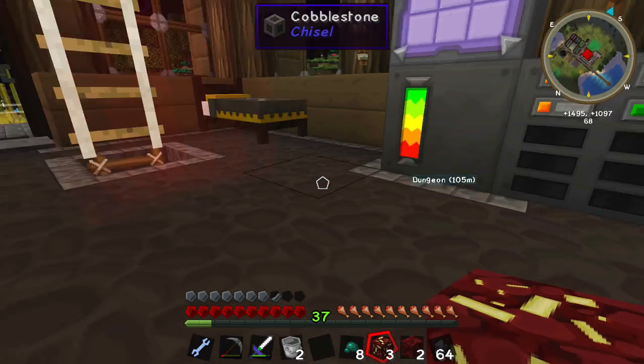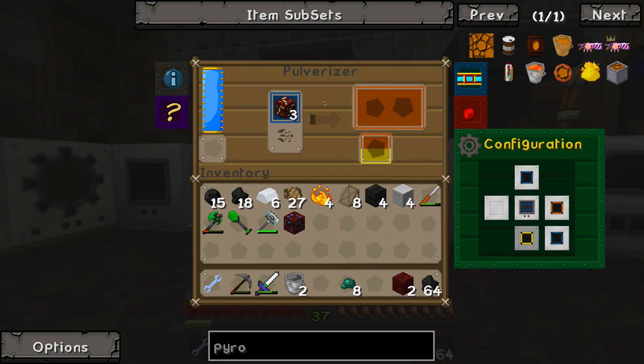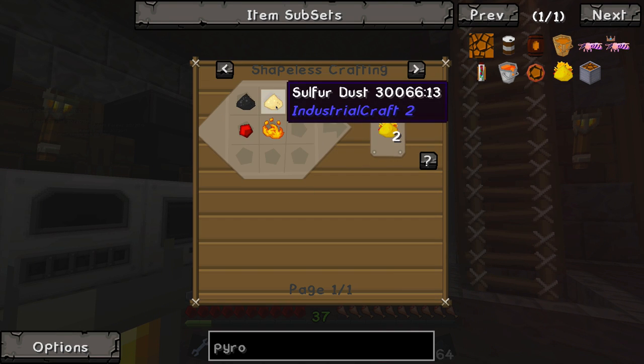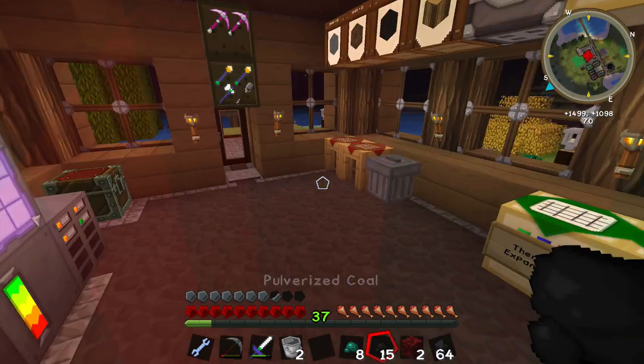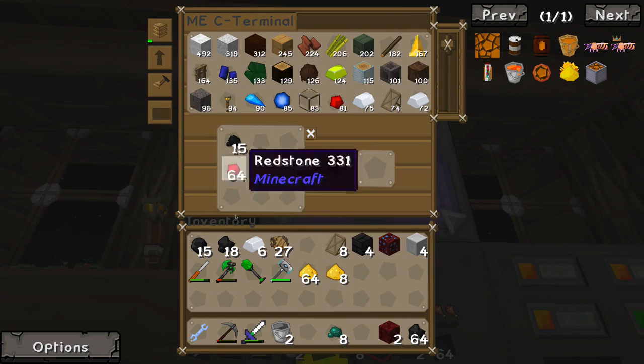Let's go and pulverize this. If you watched the last episode you know that I saw this when we went into the nether. Okay, so now we have tons of sulfur. Sulfur dust, blaze, redstone, and coal dust.